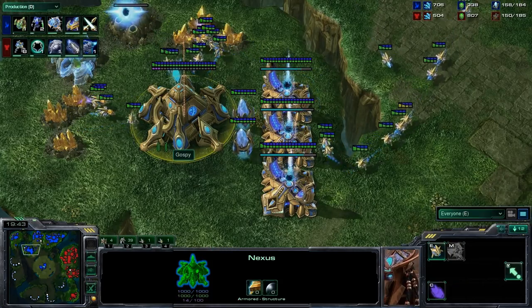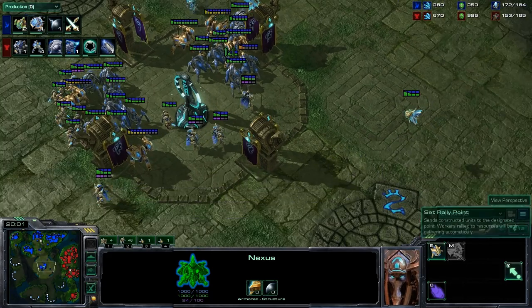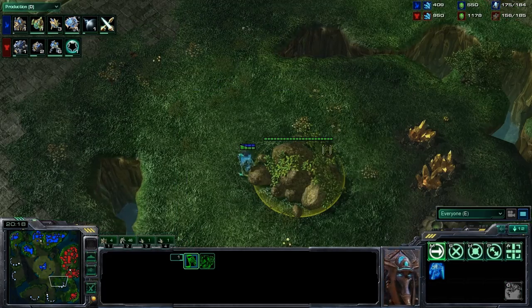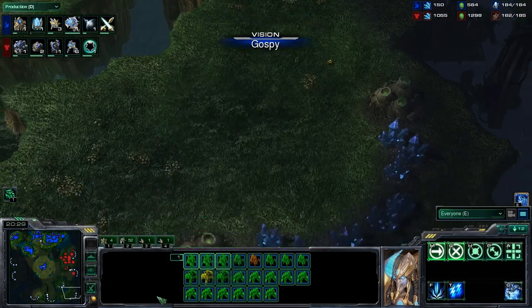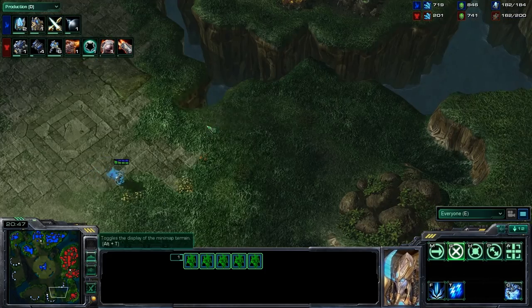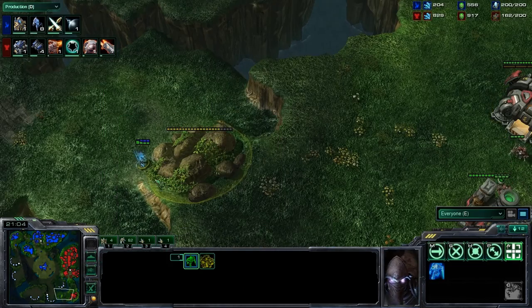Ghassi has just saturated the gold — he is going to start to take a really big lead. Two Dark Templar are coming in and a Mothership is about to finish. That Fleet Beacon is going to work. Ghassi's army is looking quite frightful. Derek is very behind. The Dark Templar is going to come down here and check. Ghassi did float that Observer back at the wrong time and wasn't able to see him take the third. But by process of elimination he has to assume the third is there. We do see 3-3 coming out for the Terran bio — 3-3 Marines are quite a frightful unit, but High Templar are just going to be able to eat them alive. And the Planetary Fortress does save the day against the Dark Templar.